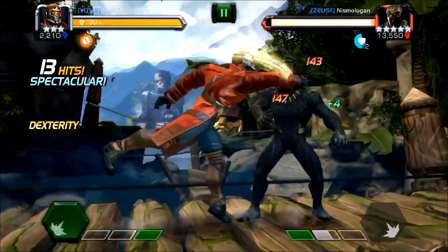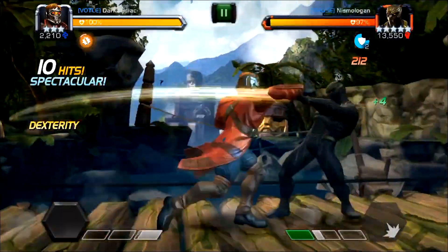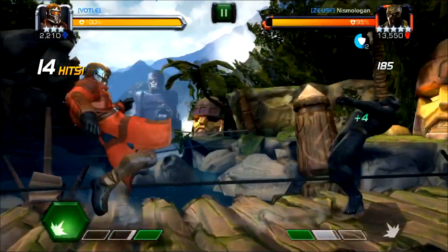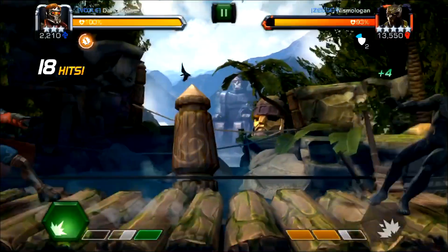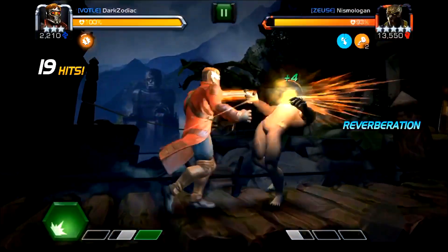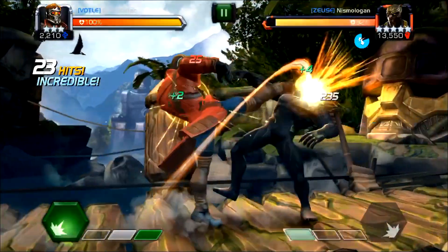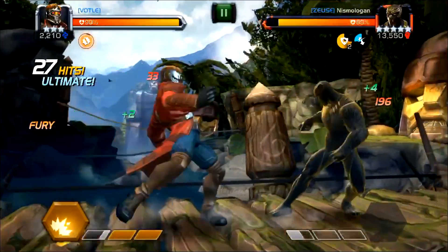This is great for stun-resistant nodes, or if you just don't want to touch him. When he does his SP1, he has two counter strike charges, and if you hit him on his block he will attack you right away. With this method you never have to touch him — you just keep beating out his specials, which you'll have to get used to as well if you're not already.